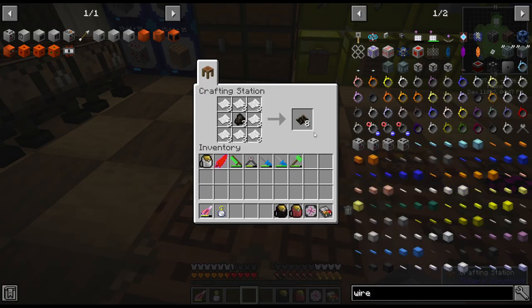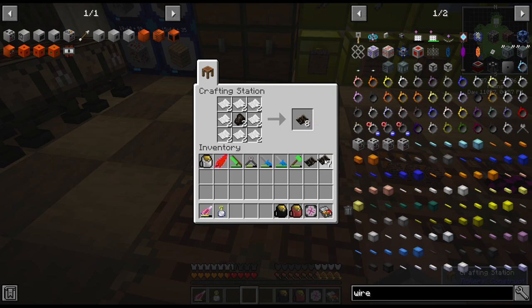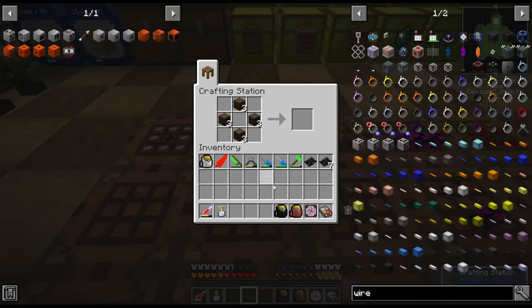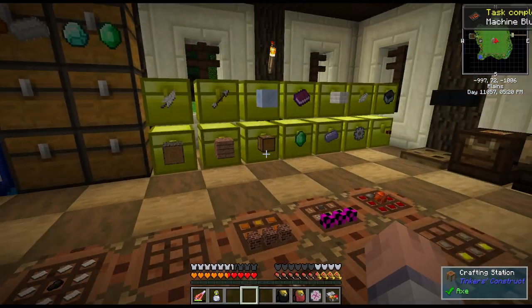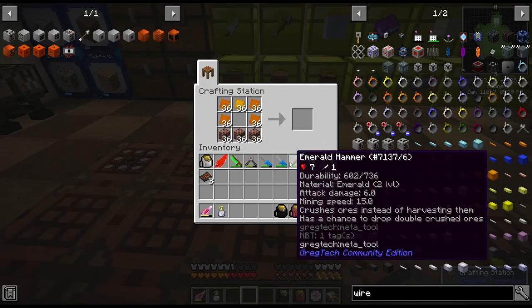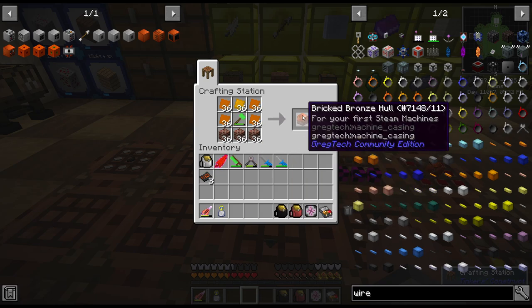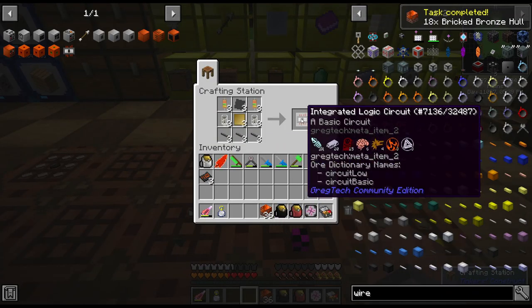Let's get going here. I made the carbon papers three times — I forgot we need three of them. We need 36 of these machine casings — that was so much work, unbelievable guys. Then we're going to need three of these logic circuits. By the way, it's the first time I needed to use the extractor — you need sawdust in a compressor. This one you get from pulverizing a mineral crystal, you get six of them. And this one we get from an extractor from mineral wood, you get four of them. So it's the first time I needed an extractor.